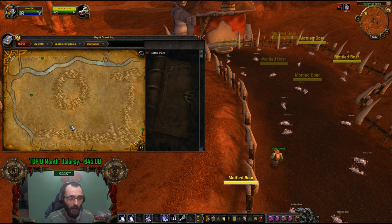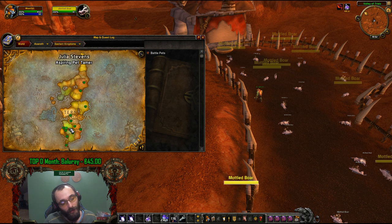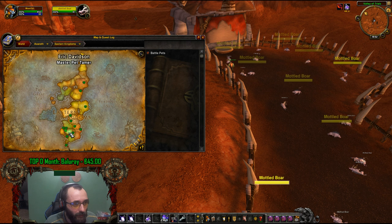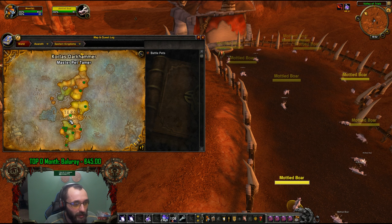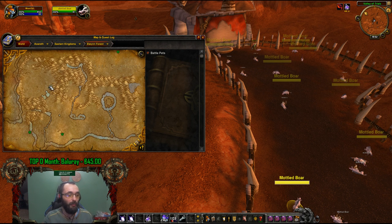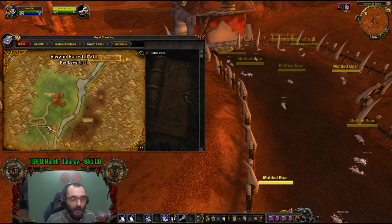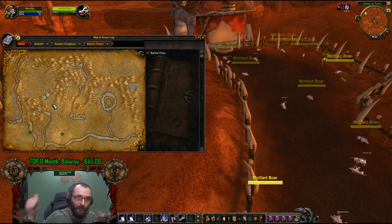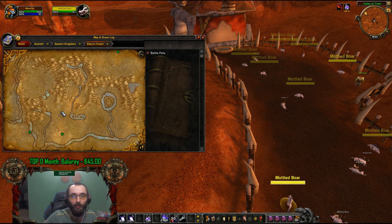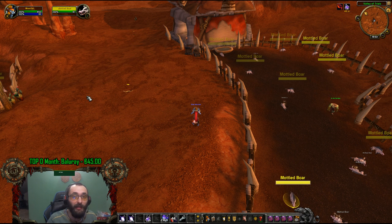Create your shadow priest. Human priests start in Northshire. So you start here, get to level 6 around here, then go to Stormwind. Stop your experience, get yourself the lovely charms collector's kit. Go out into Elwynn Forest, kill a couple of mobs, get 10 charms. Hearthstone back, go to the vendor, buy yourself the potion.